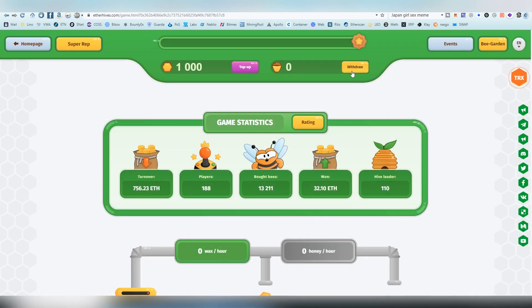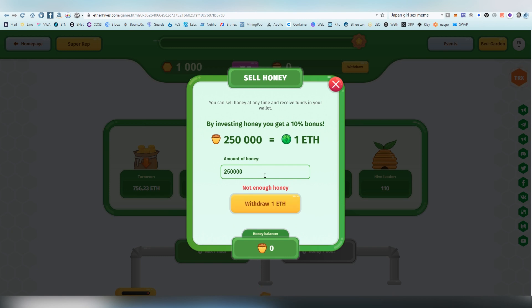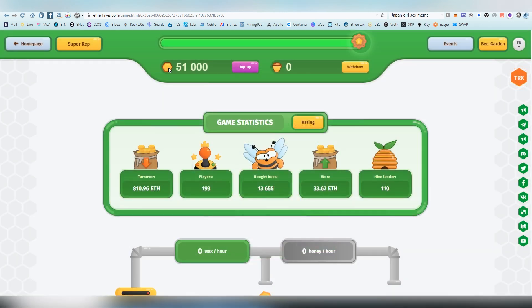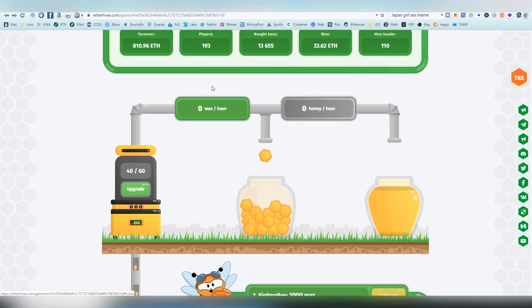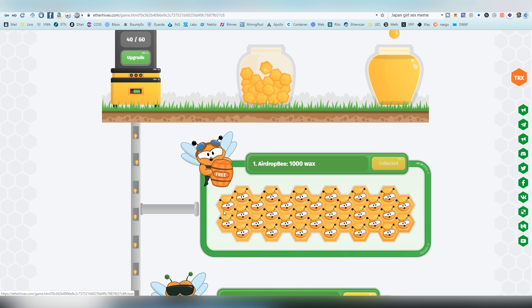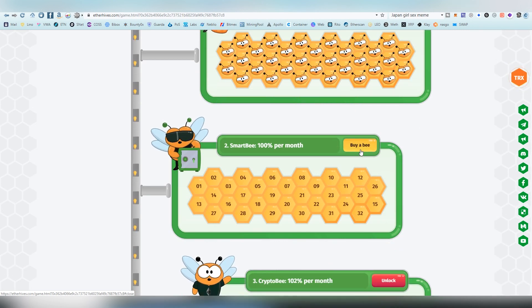Here's the withdrawal process. There is a minimum withdrawal — 0.01 ETH worth of honey, which corresponds to around 300–500 honey units. We now have a balance of 50,001 because I claimed the 1,000 airdrop. We have no wax coming in yet. Out of the bees we buy, 40% will be turned into honey and 60% will go to wax, which can be used to buy more bees and generate more returns.